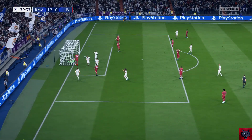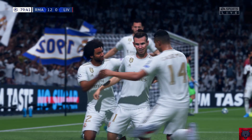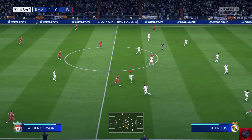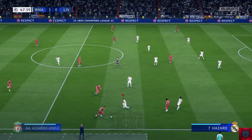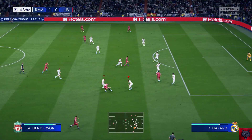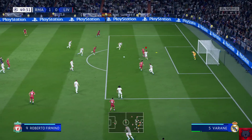Last but not least, we have the Power Slide celebration. All you need to do is hold LB and then on your right analog stick, turn it clockwise. And that's the end of today's video. Hopefully you guys have enjoyed it and learned some of the new FIFA 20 celebrations that you can show off in front of your friends. Alternatively, you can just press B on your controller to randomly generate celebrations throughout the catalog.